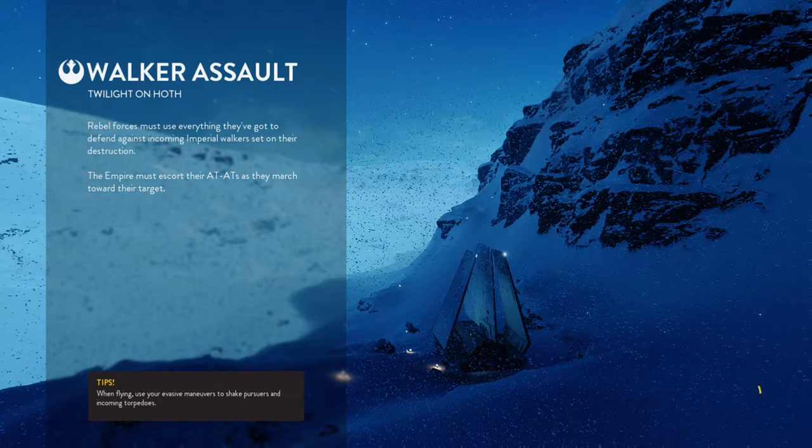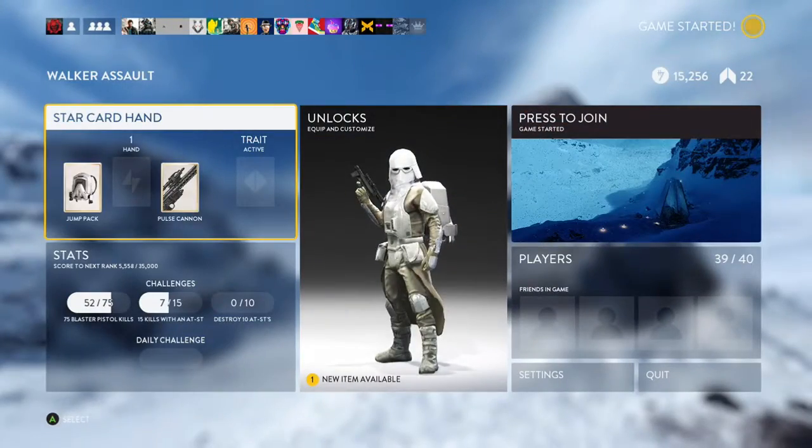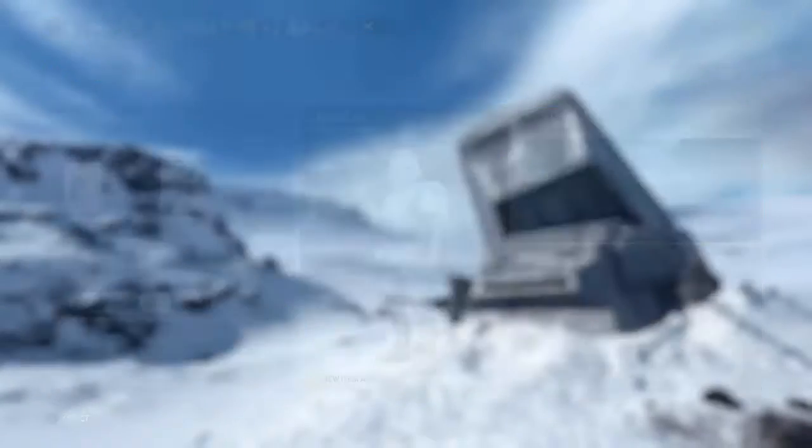Hey guys, DarthXGaming here. This is a very quick video — I actually found this glitch, well there is a glitch to get inside, but I was just wandering around and I found this wampa in a cave. It's pretty interesting. This is at the Twilight Republic AT-AT Walker Assault, but you have to make sure it's a fresh match, like it just started up.